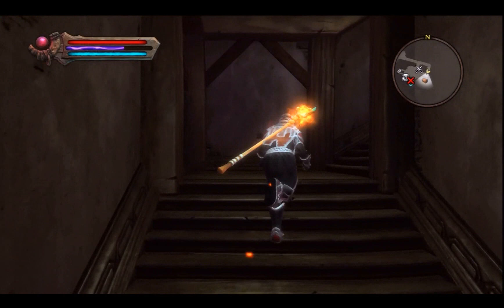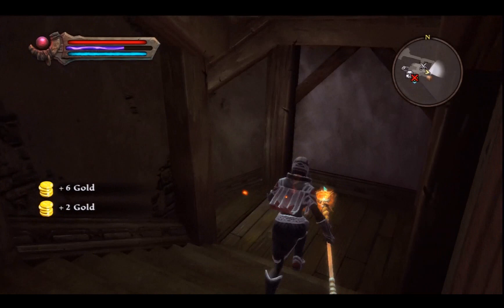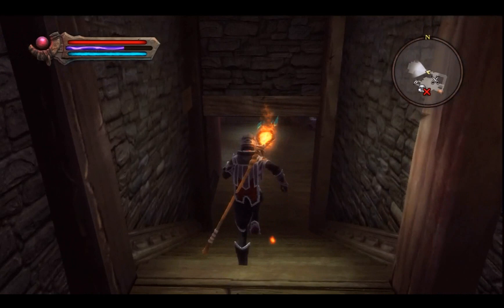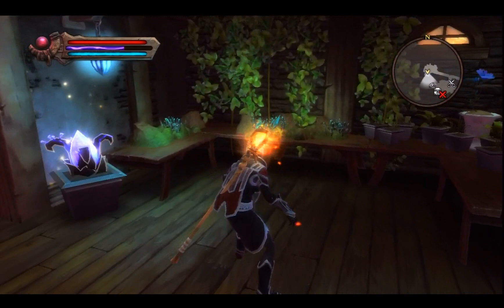Previously our bedroom was on the bottom floor — now it's up top. I also have some boxes with gold in them. Let's take a look at our basement. It's kind of cool that he put some plants down here. I'm assuming these things will grow back over time and I can continuously come down here for free reagents — that's a cool little deal.